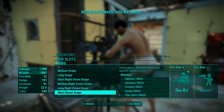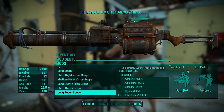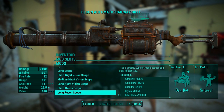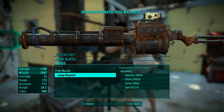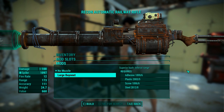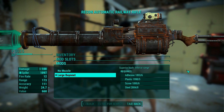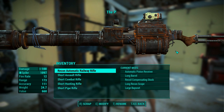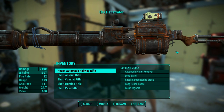I took the recon scope because it makes no sense to do it - why would a spike shooting weapon have commando parts? It seems ridiculous and I wanted to embrace the ridiculousness. The final part to mod is the muzzle, which allows either nothing or the bayonet. You have a weapon that penetrates people and you will not put a bayonet on the tip of it? Don't be silly. Naming was relatively simple - the Penetrator is the only logical name this weapon could have.